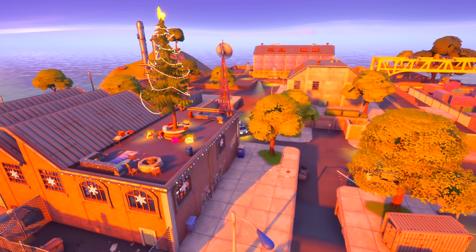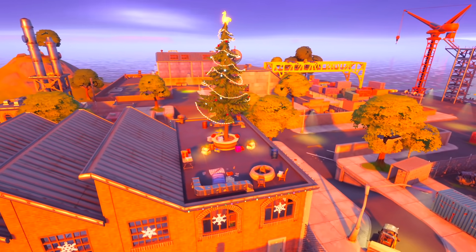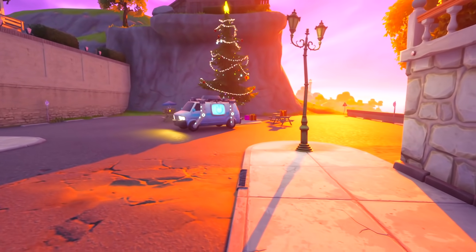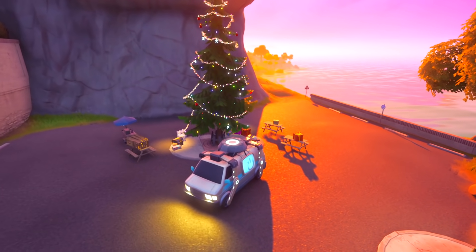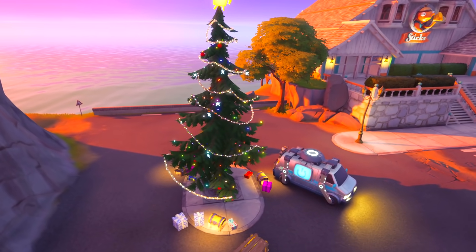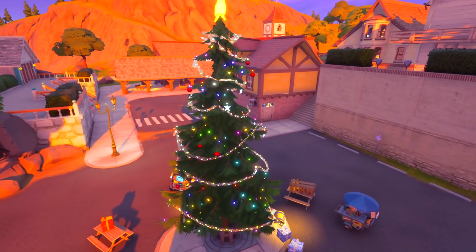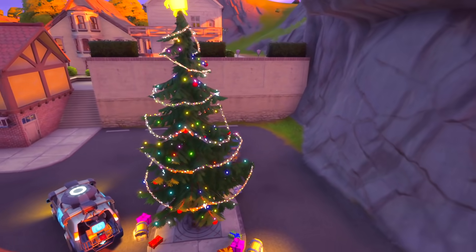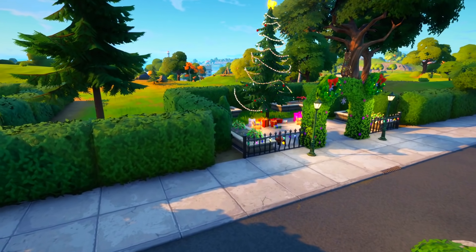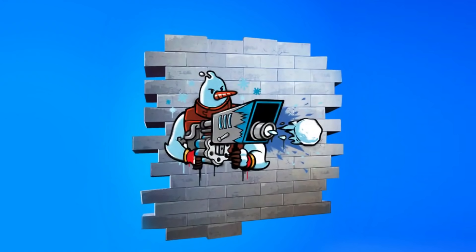After that, hop into a new game and go over to Dirty Dogs — on top of the house there's a Christmas tree. You can also head over to Craggy Cliffs where there's another Christmas tree next to the reboot van. Basically at every single POI you'll find a holiday tree, so drop in, dance in front of them with your favorite emote, and get yourself the brand new spray paint reward.